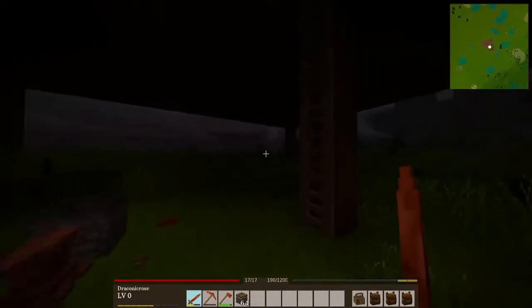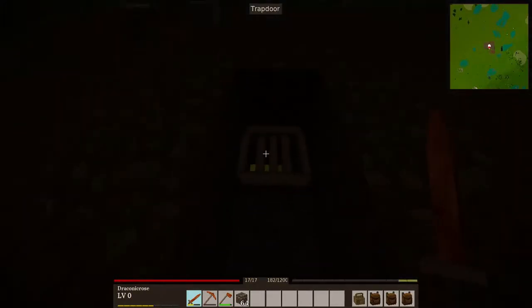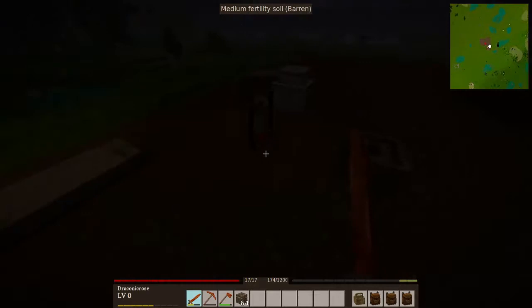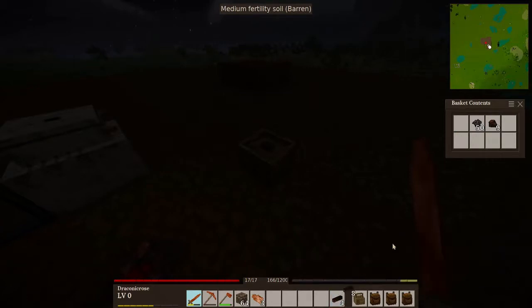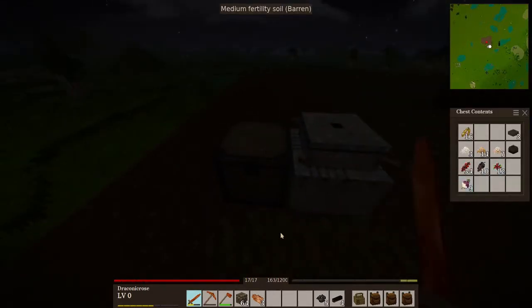Anyway, continuing on we can go up here where I have my trapdoor with earth around it so that I can go down easy. Over here I actually cooked some poultry and have fuel in this chest. I'm going to need about four or five of these to take downstairs. Everything else I need to cook is sorted by protein, grain, fruit, and vegetable.